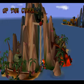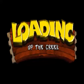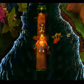So now we're on the second island, and we're going to take on the first level of the second island, which is 'Up the Creek.' Now this one you can get a gem for on the first go, so that's exactly what I'm going to be going for.